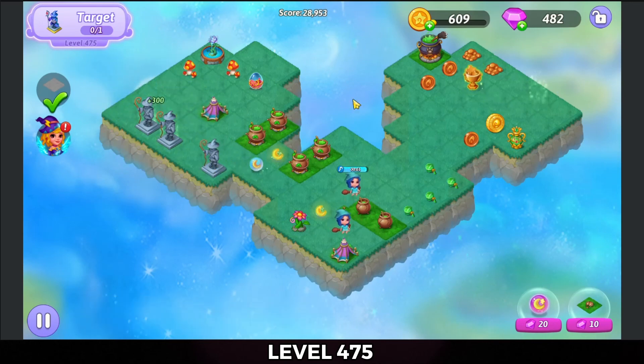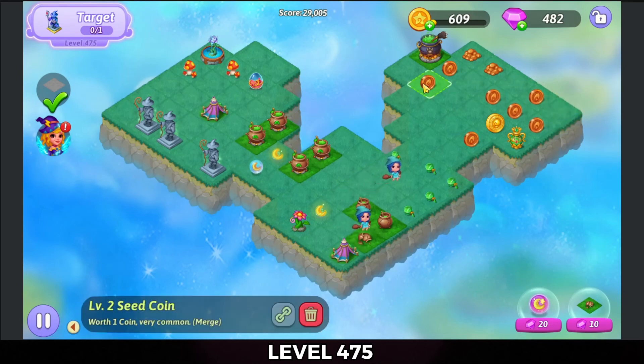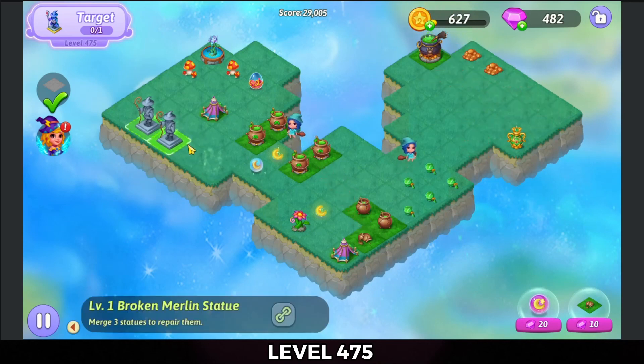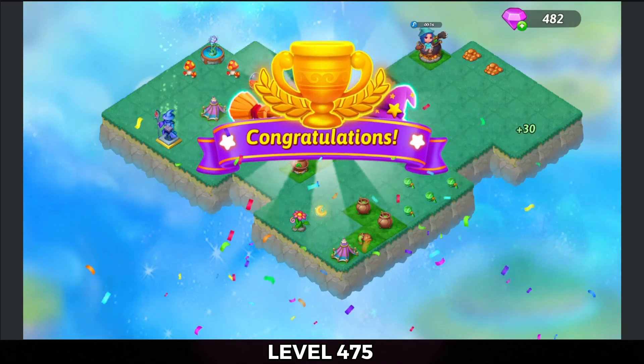That will take care of healing all the land. I'll tap out my trophy. Merge up the coins from that and collect all that coin goodness. And then we're going to merge the Merlin statues and the level is complete. I will see you next time. Bye for now.